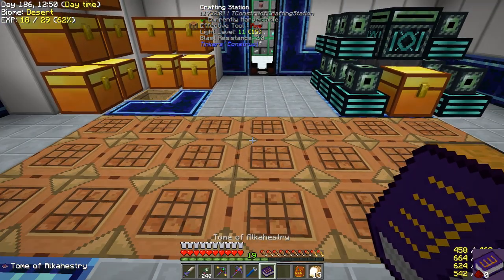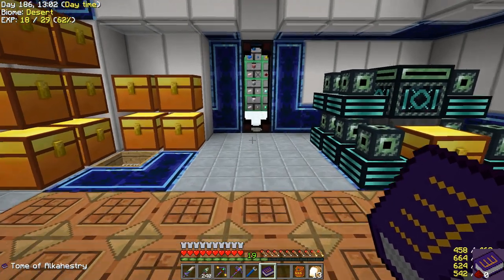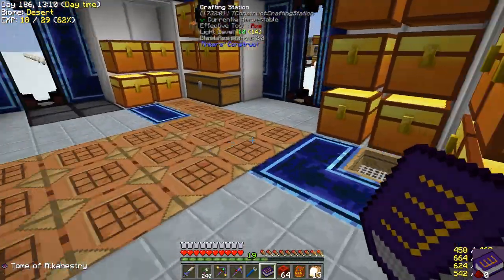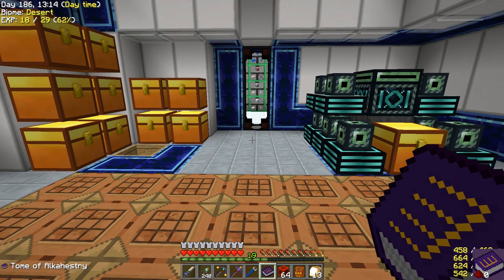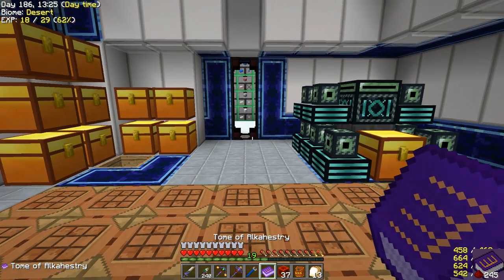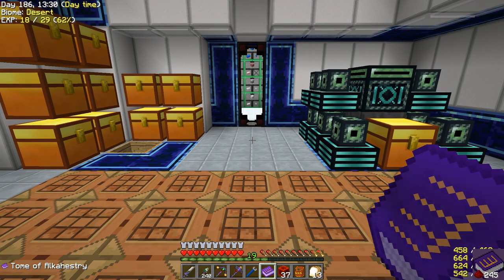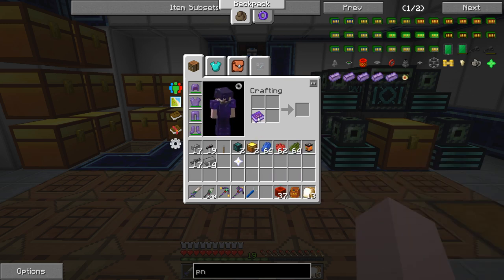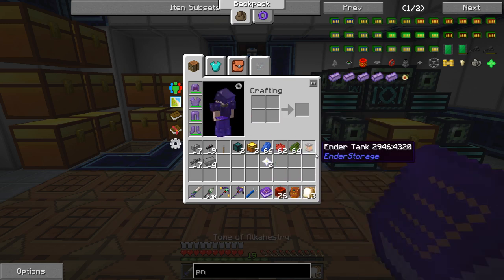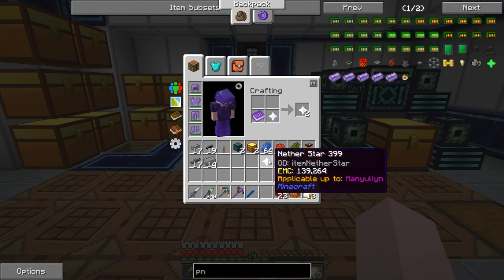Just as a follow-up to last episode, a viewer suggested that if we shift right-click the book with 64 redstone on our bar, it energizes or empowers it and it eats through redstone automatically. So we put this up here, put another star in, we get our two out of it. As we put this back in our bar, it eats up some more redstone. A lot easier than the way I was doing it.